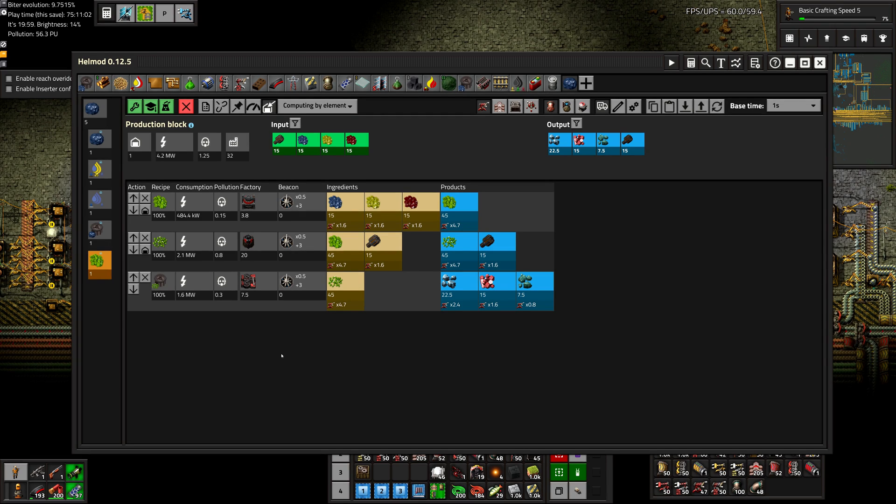Greetings, Marsh here, and welcome to episode 63 of my Modded Vectoria playthrough. On this episode, we are going to use HellMod and try to plan for all of these ore processing machines that we need to build on the bus. And also, we'll make use of cargo robots, which will be pretty fun. Enjoy!